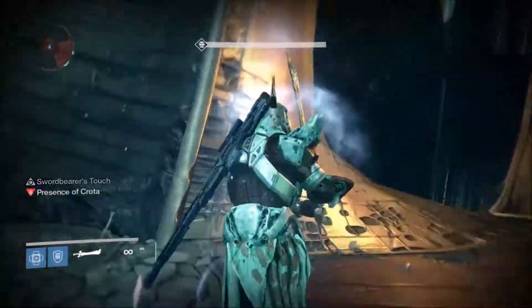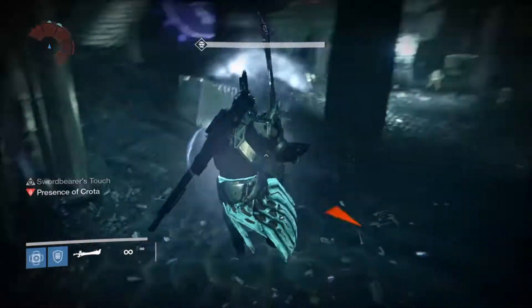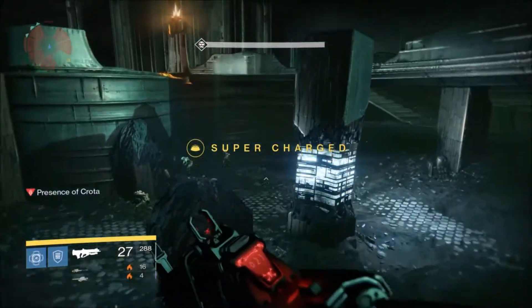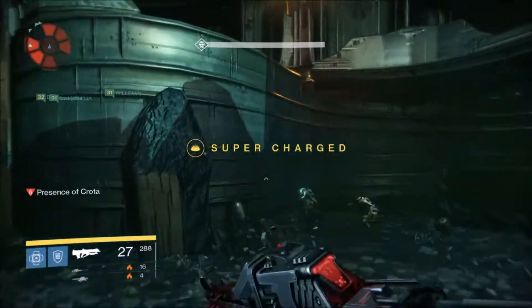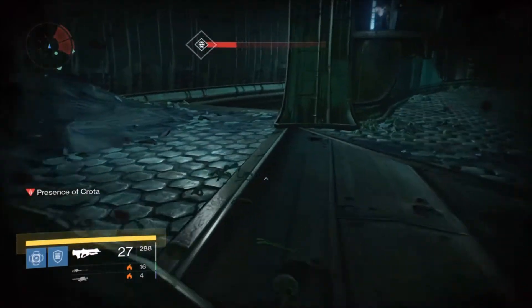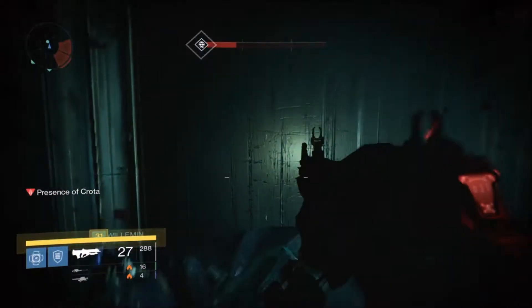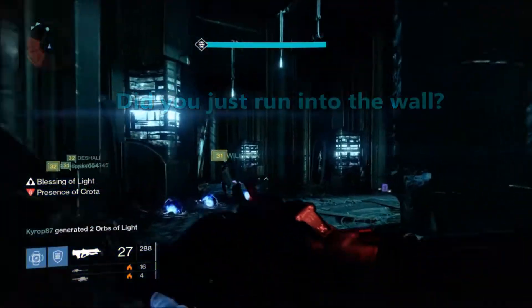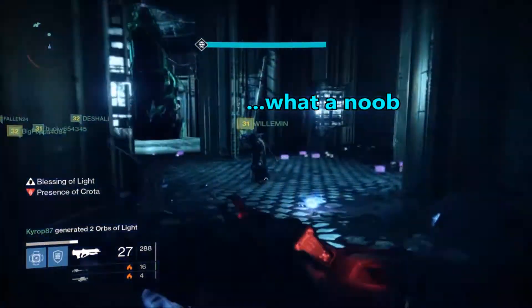You can actually just run onto the rock itself — you don't even have to jump. I get into a little trouble here on my escape. I get hit by Crota and it was pretty nerve-wracking, and then I run into a wall, so in order to save myself I just pop my super. And then everything became right in the world.